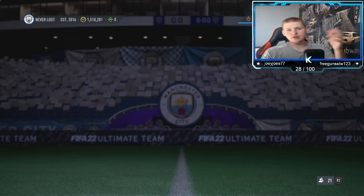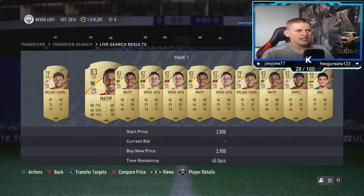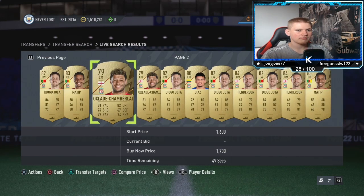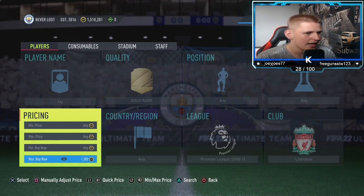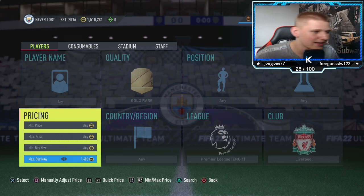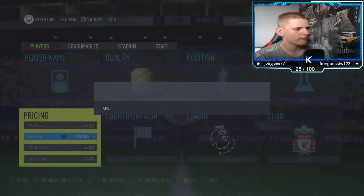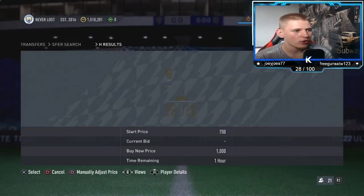You've pretty much got every single gold rare Liverpool player — Oxlade-Chamberlain, Matip, Jota, Gomez, Diaz — that's probably about it, but you've got a few more as well. Those are the main ones. So you want to try and pick these up. 1.4K, 70 coins tax — not that much. If you go down about 300 coins and pick up anything that pops up for about 1.1K or below, that's going to be 230 coins per card.